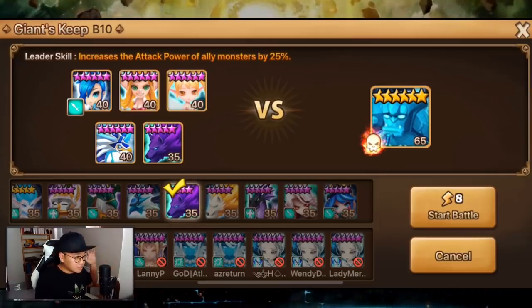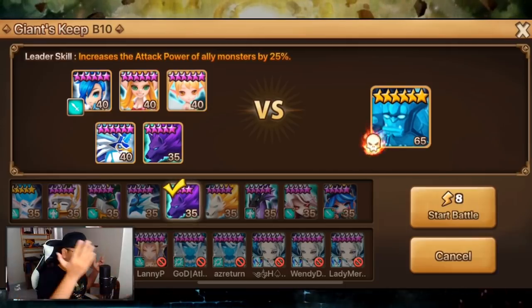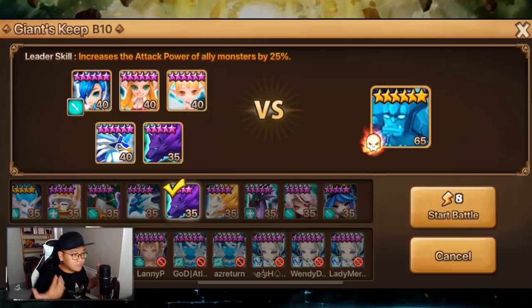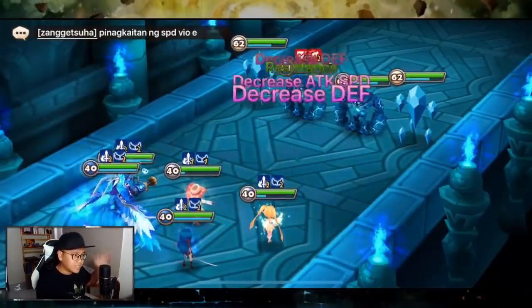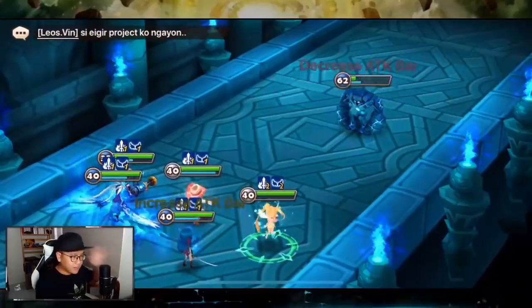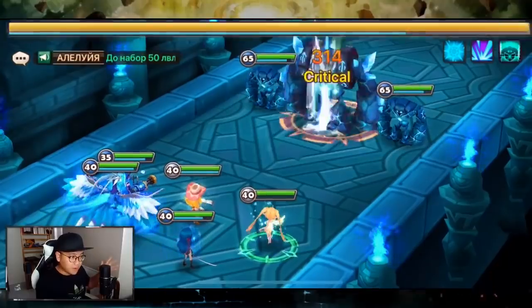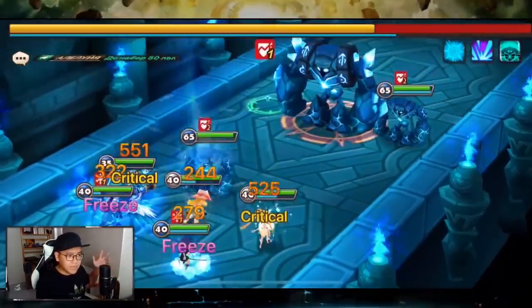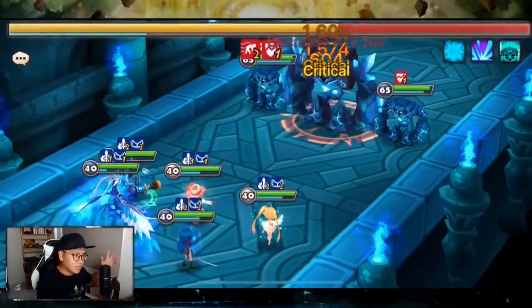That's actually my plan — to build Crow to improve my timing because Crow can destroy the boss stage with his skill 3. Having Crow to potentially reduce cooldown for Sigmaras will be very very good. But that's the plan for the future. For now I'm very happy with this team — you don't need Veramos, you don't need Aria. Fran and Lauren is all you need. Focus good rune sets on these two units and you'll be fine.